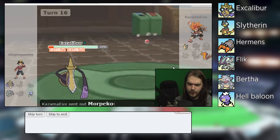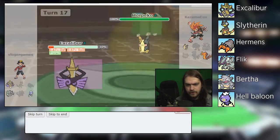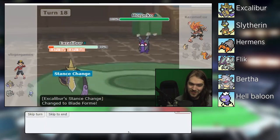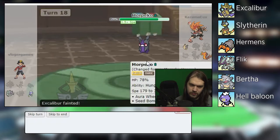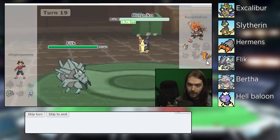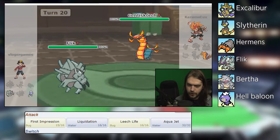Oh, you have Guts — I keep forgetting that this thing gets Guts. You probably still can't one-shot me. The Close Combat is going to annihilate you because that's quarter effective. That's everything Excalibur had to do in this battle. King's Shield — that was not a physical move so that doesn't lower your Attack stat, you're a special attacker anyway. I've got Flick which will murder you because I've got First Impression, and then Liquidation which will take care of the Centiskorch.